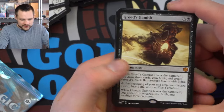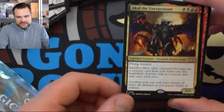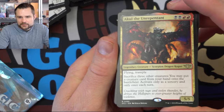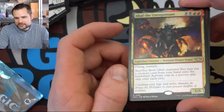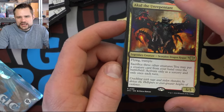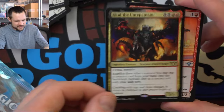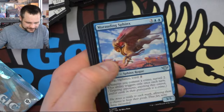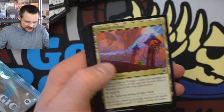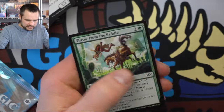I wonder if there's any switcheroo combos with Greed's Gambit. We have Akul the Unrepentant — so if I do go into Rakdos, I could play both and kind of swap between commanders. Going with lots of mercenaries would give me creatures to sack to put things into play, but there really isn't anything so far that I've seen to really ramp out. Five-five for four — kind of boring. Form a Posse. We're about a quarter of the way through the box with a few more packs to go.